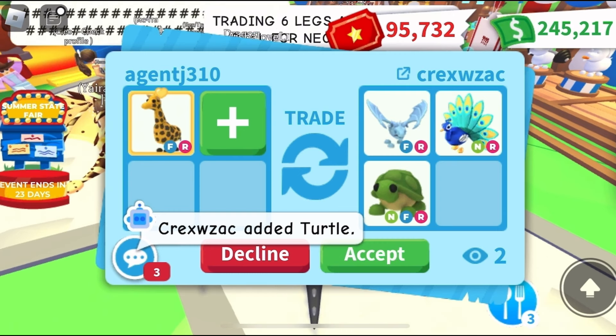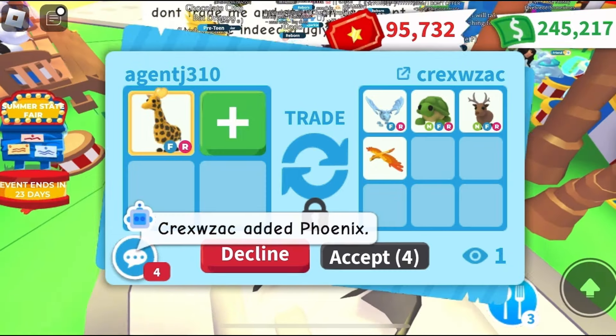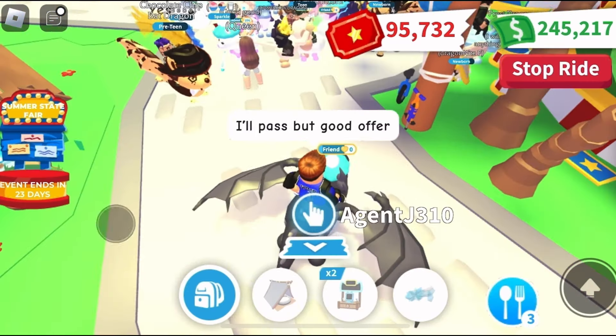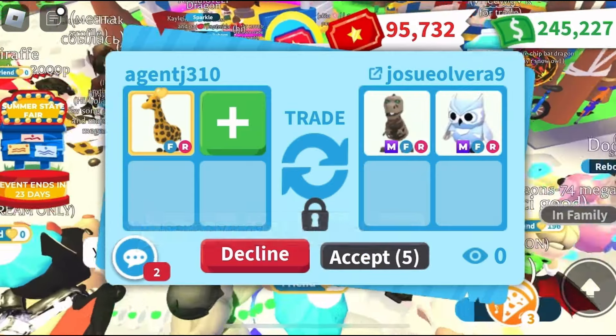First offer up for my giraffe is a frost dragon, a neon turtle, and a neon peacock. I asked them to change the neon peacock and they changed it to a neon reindeer and a phoenix. It's a really good offer but it's not what I'm looking for, so I passed.